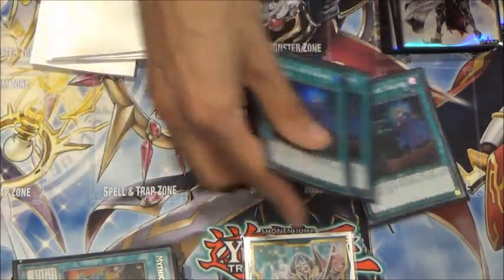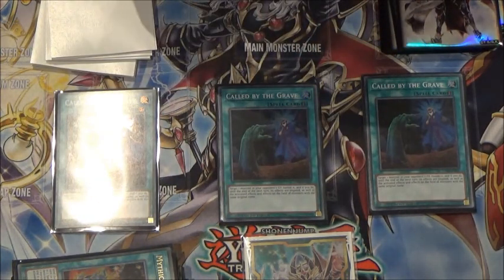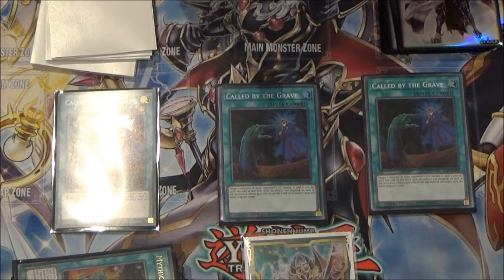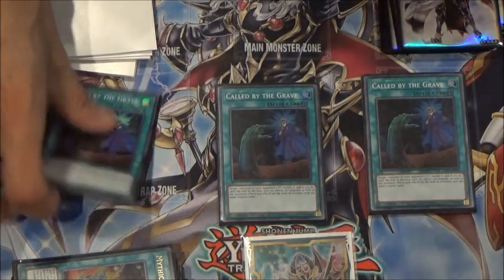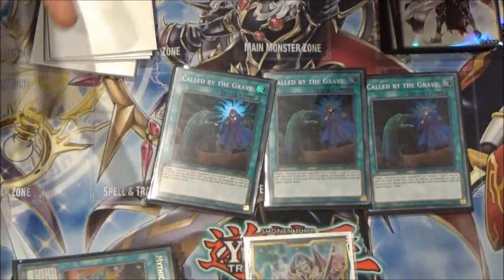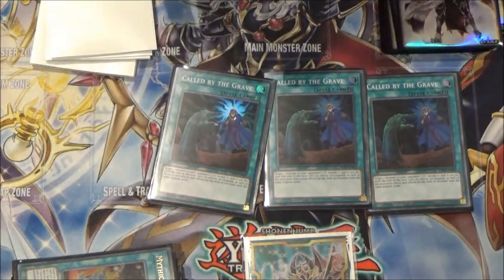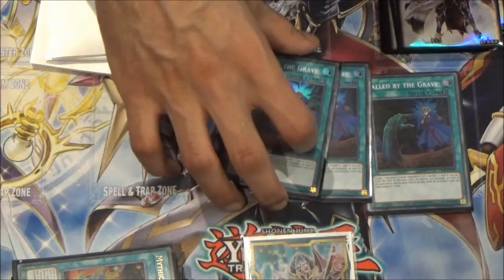Next, triple Call by the Grave — because when your Cerberus gets Ashed you kind of cry inside, and this kind of stops that. Also really good to disrupt things like Ghost Ogre, which is naturally cancer for this deck. Call by the Grave is not a once per turn spell, so it's also just a really good way to quickly generate spell counters.